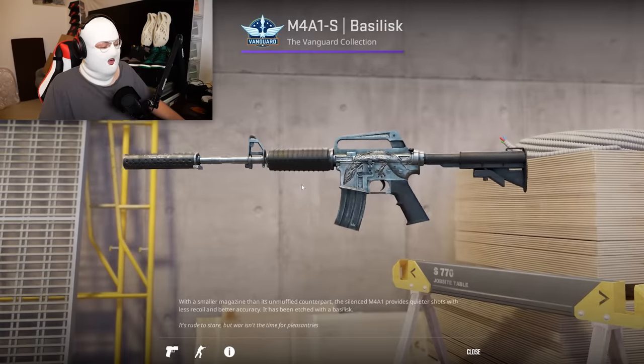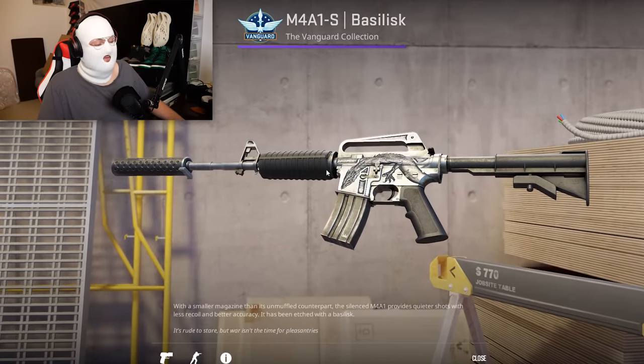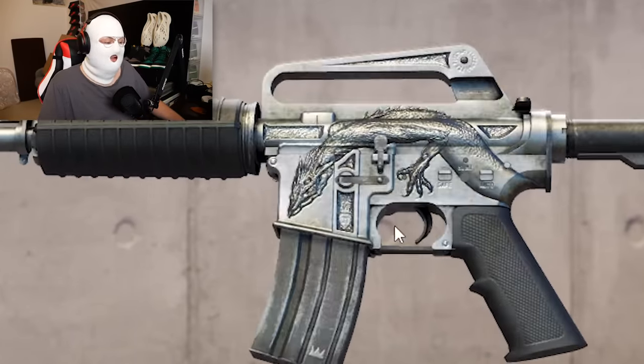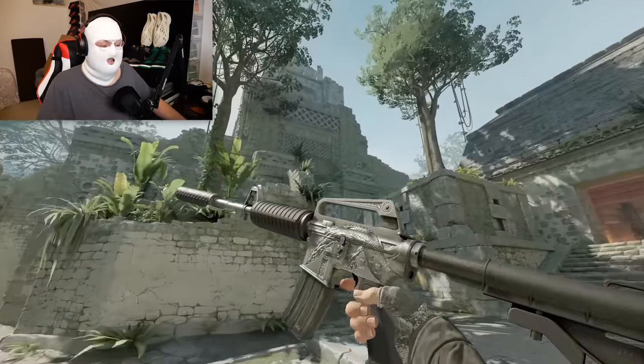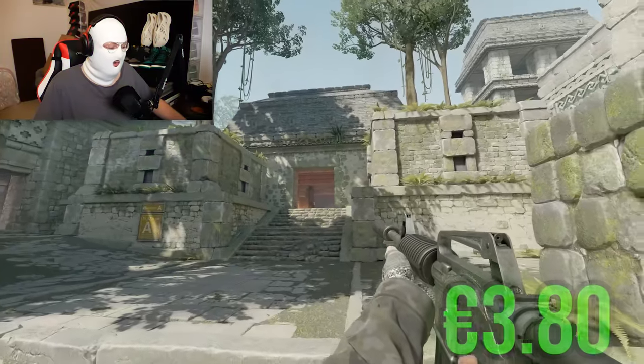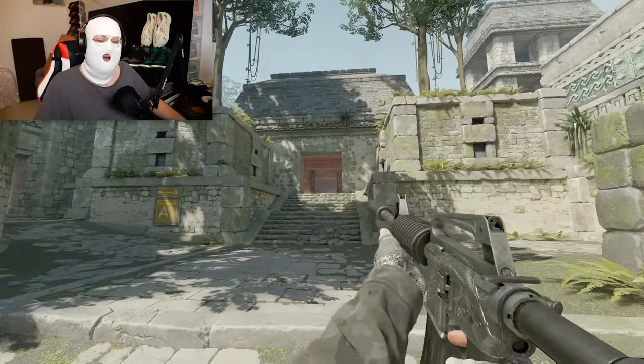Of course it wouldn't be a complete list if I don't mention the M4 Basilisk, which has now gotten a quite big facelift in CS2 with the big Basilisk now being 3D. It looks a lot better than in CSGO, and since you get the factory new version for just 3.8 euro, this is a really good choice for your M4.